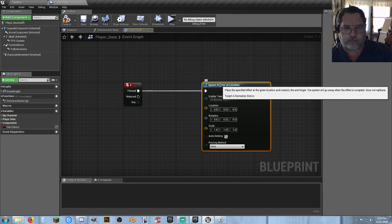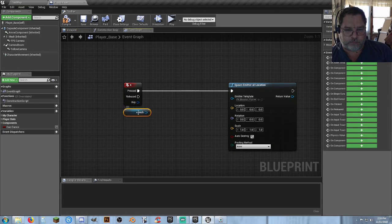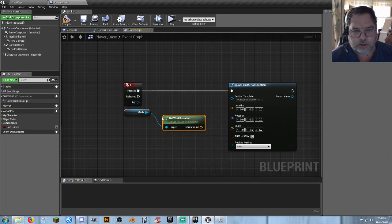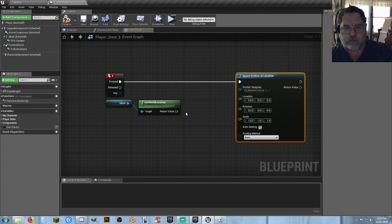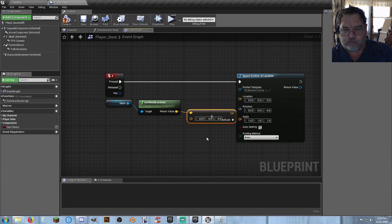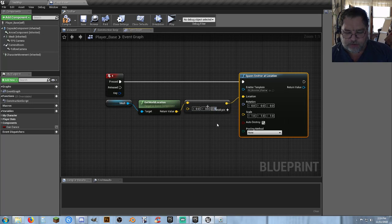Let's go ahead and we want to get a location for it. Let's grab a reference to our mesh, get world location. Since it's more than likely going to be like an exhaust flame or something like that, I want to go ahead and raise it up just a little bit. So I'm just going to do a vector plus vector. Then I can drag a location into here and let's just elevate it up by 50 to get it off the ground.